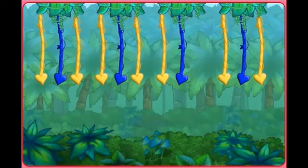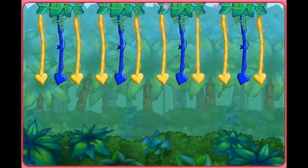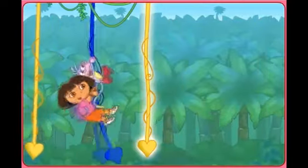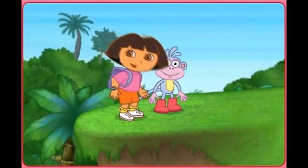Here's the last pattern: yellow, blue, yellow. Yellow, blue, yellow. Yellow, blue. What color's missing? Click on the colored vine that's missing from the pattern. Way to go! Amarillo — a yellow vine. It's time to swing! Click each vine to help us swing. We got to the other side! Super swinging! We did it!